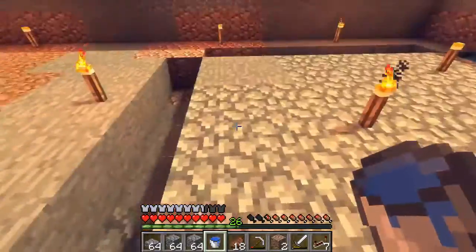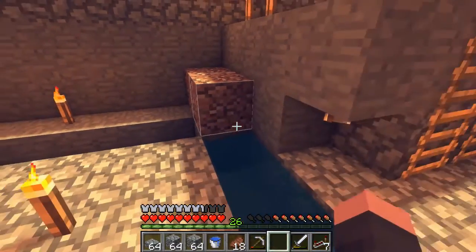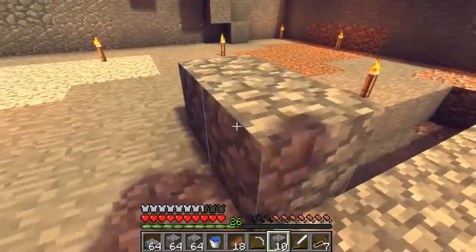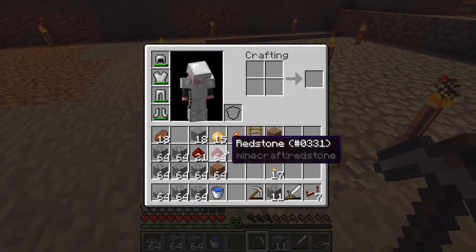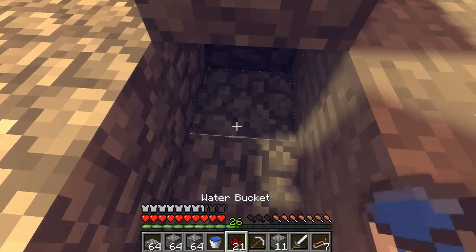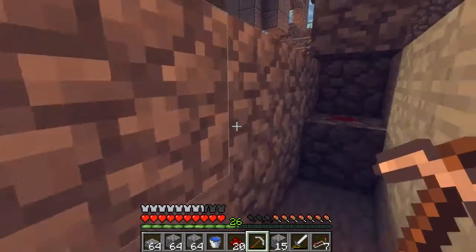This is where everything else turns into a bit of a different work style. We're going to cover these blocks — I should use cobblestone. Right here we need a block that's going to have the button. So we have the button, and underneath we have some redstone, and then we have it going down.